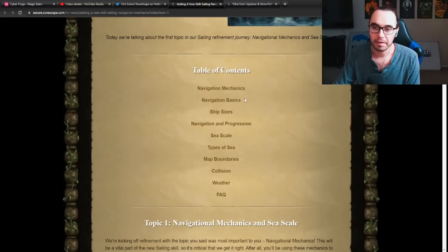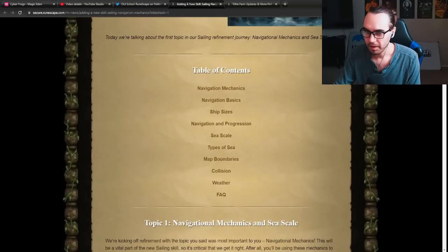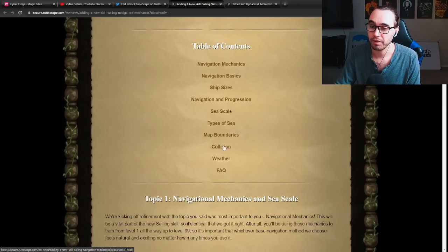It's big. They even got a table of contents. I was going to scroll down and just go through some of this stuff, but we can just sift through the table of contents. They got Navigation, Mechanics, Navigational Basic, Ship Sizes, Navigation and Progression, Sea Scale, Type of Sea, Map Boundaries, Collision and Weather.